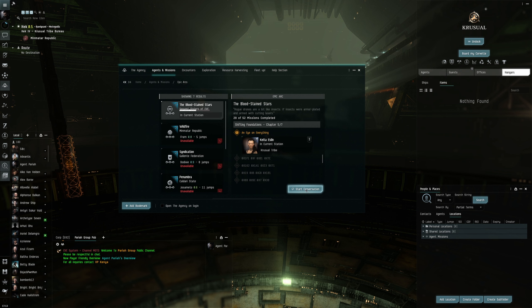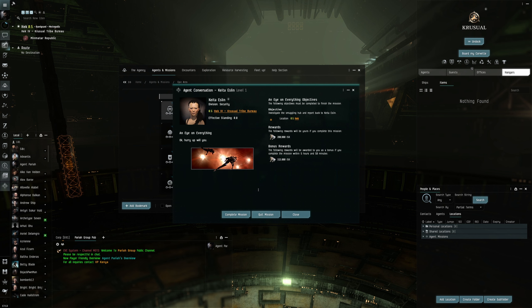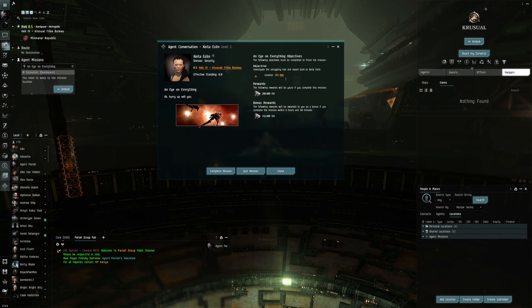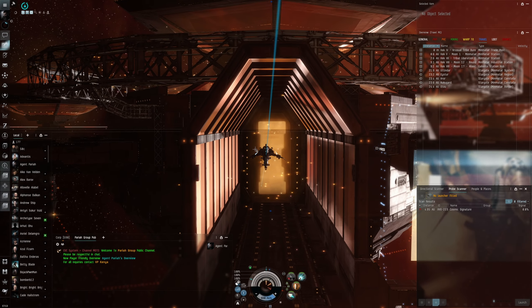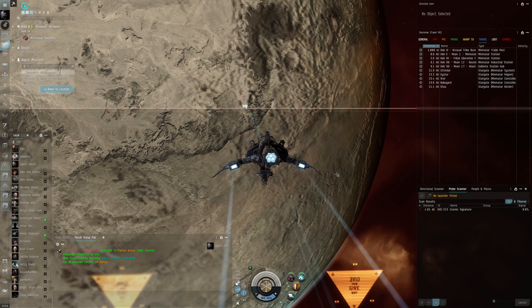Let's start up a conversation and see what our first mission is. Investigate the smuggling hub and report back. Let's accept that. It's in the same system so let's undock and check it out. What's up guys, how's everybody doing? Hope everybody's doing good.